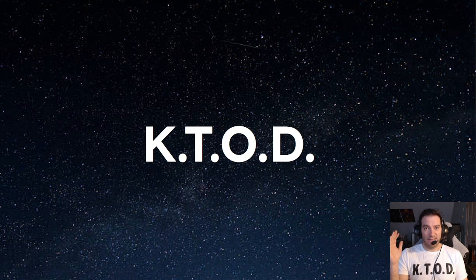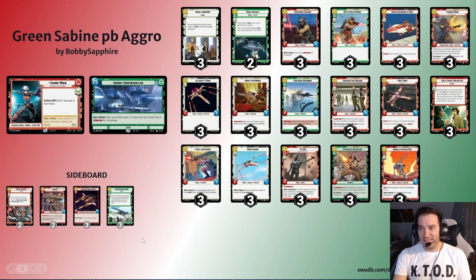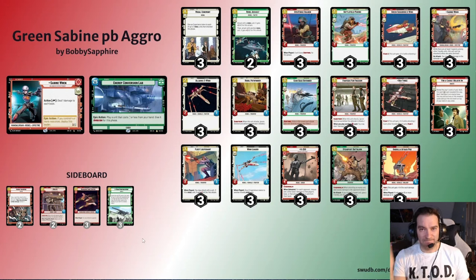I really liked what he was doing, decided to jump in, put some Steadfast Battalions in the main deck and we were off. It's a pretty standard red-green list. We have a lot of two-drop plays — 15 two-drops: Battlefield Marine, Green Squadron A-Wing, Sabine, the Lion's X-Wing, Rebel Pathfinder. Pathfinder's actually been incredible to kill things with shield, especially on the back of Fleet Lieutenant or a pump like Rebel Assault, Wing Leader, Alliance X-Wing.